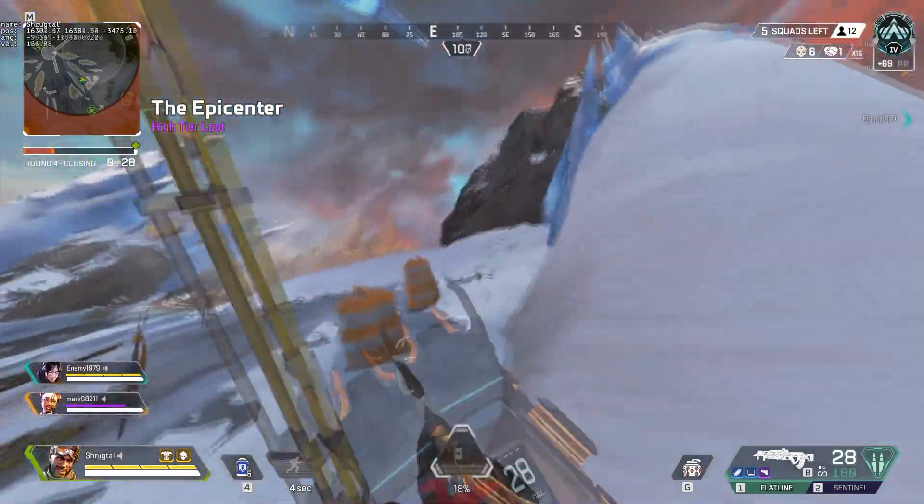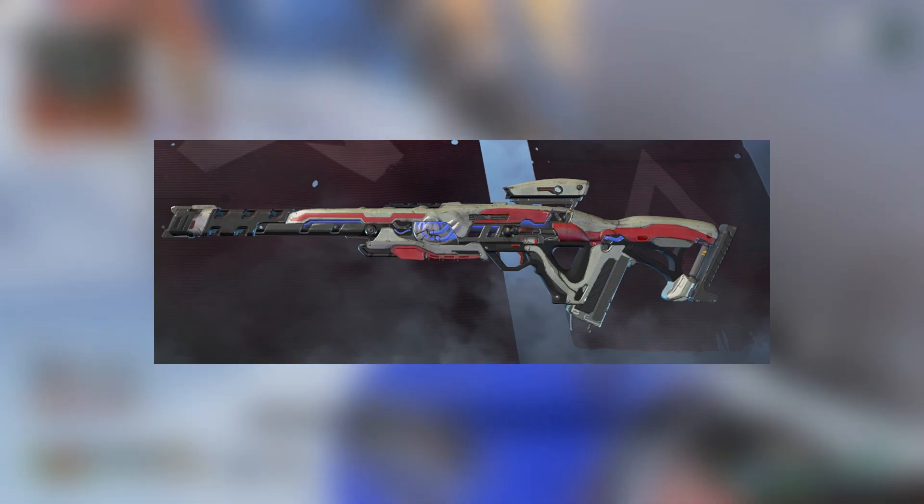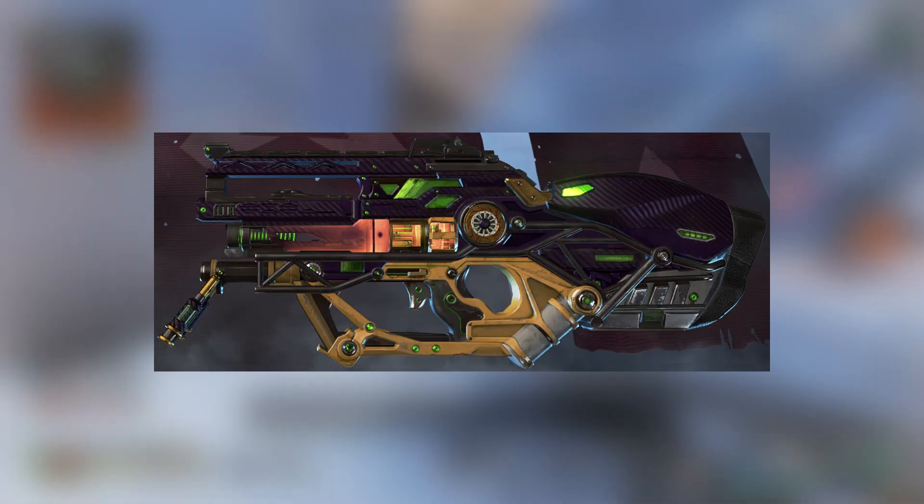Next we have the Invaders bundle, which contains the aptly named Triple Take's Invaders skin and the Al-Stars Alien Invasion.